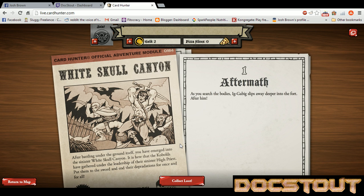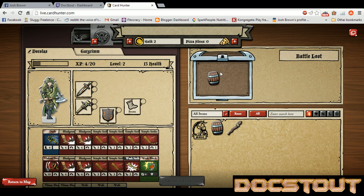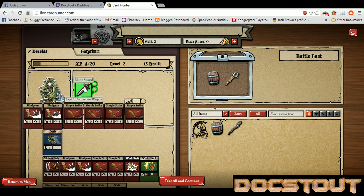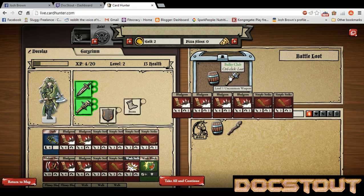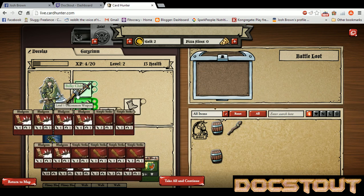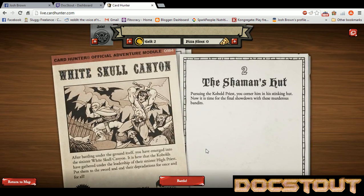Aftermath. As you search the bodies, Ig-a-big slips away deeper into the fort — after him! Wait, I killed Ig-a-big, what's up with that? Let's get our loot here. Battle loot — we got some pickled herring and a bulky club, level 1 uncommon weapon, 4 damage. Doesn't look that much better than what I've got. I suppose we could put on the bulky club — we'll dual-wield clubs with our elven warrior. Pursuing the kobold priest, you corner him in his stinking hut. Now is the time for the final showdown. We are in OM-4, module White Skull Canyon.